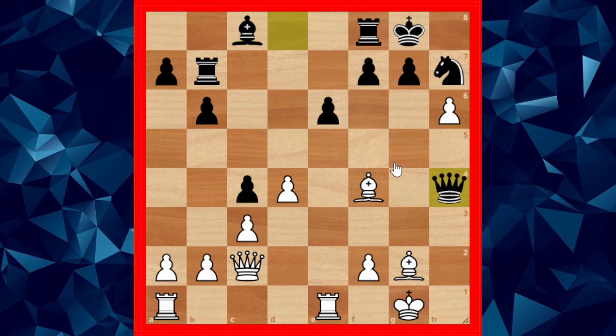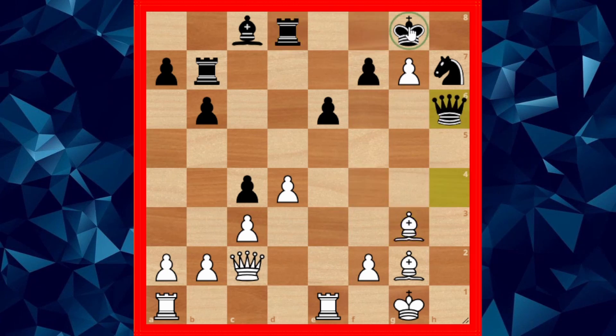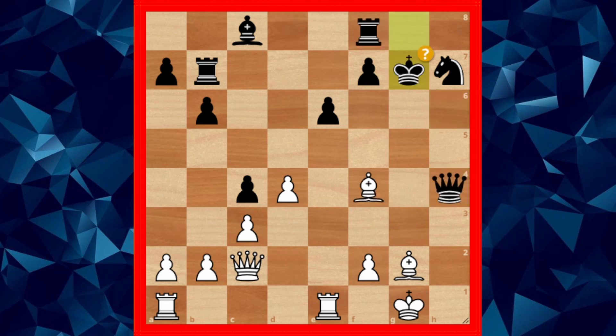Black went queen to h4, and here the time pressure is getting on to Sherwin's nerves. H-takes g7, and black plays king takes g7 — a suicidal move. Instead black should have just played rook to d8, closing the game, and his king would be safe with the white pawn blocking.